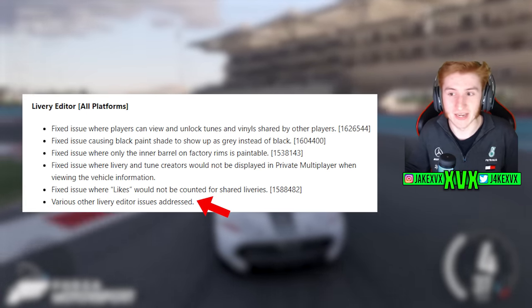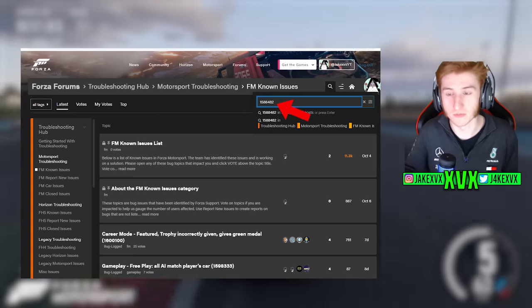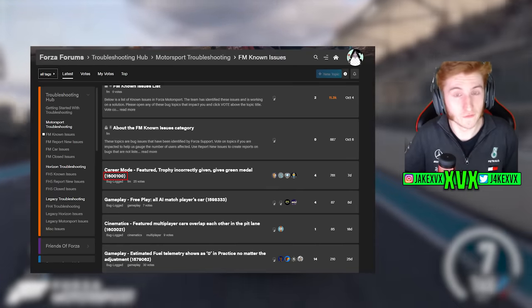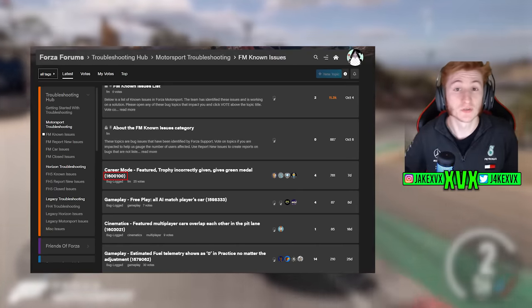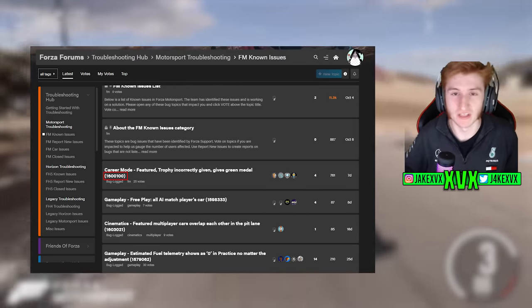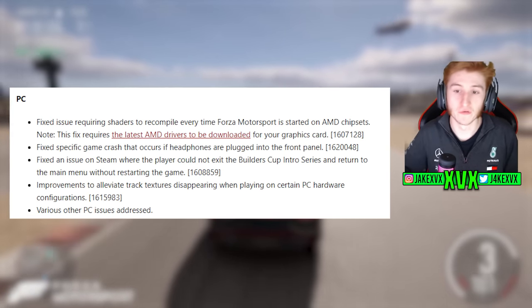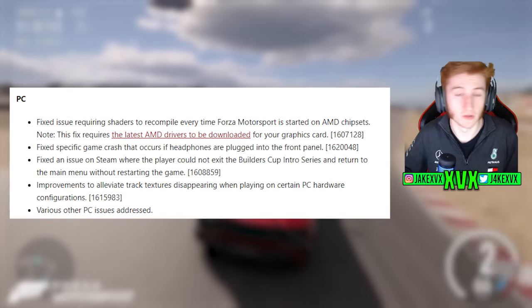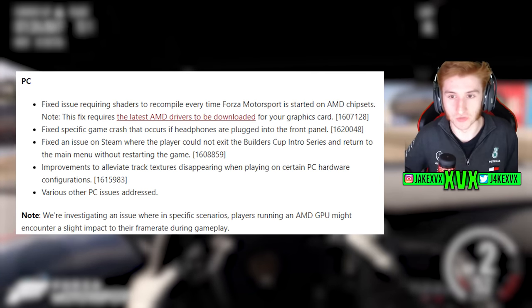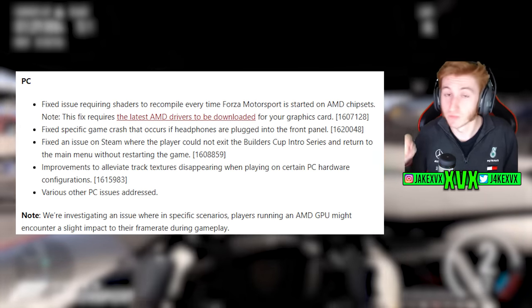We're going to have to just play and find out what was fixed. You'll notice the listed items have a little code attached to them — if you go to the forums you can search for that code and may find the individual post it applies to. Please consider subscribing if you haven't already — we cover Forza Motorsport and Forza Horizon 5 on this channel. In the PC category, there are quite a few items, followed by 'various other PC issues addressed.' They are also investigating one specific PC issue that they felt significant enough to note.